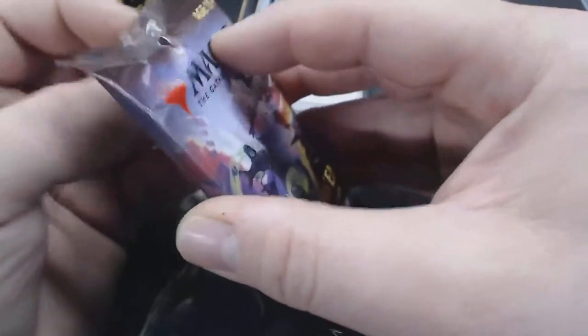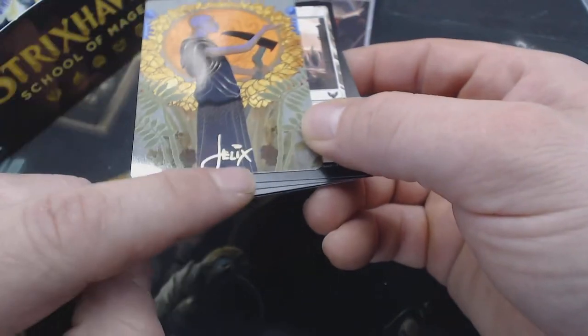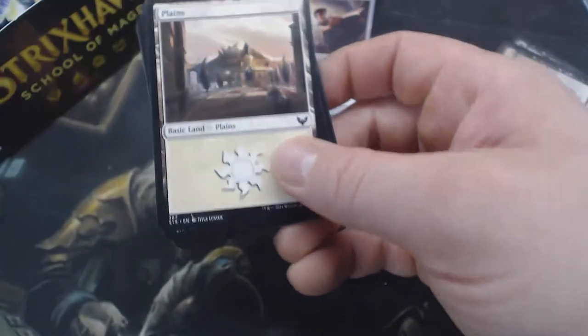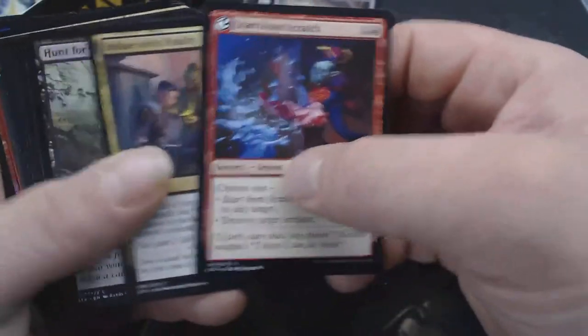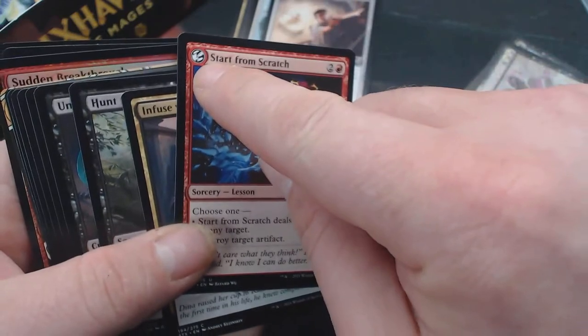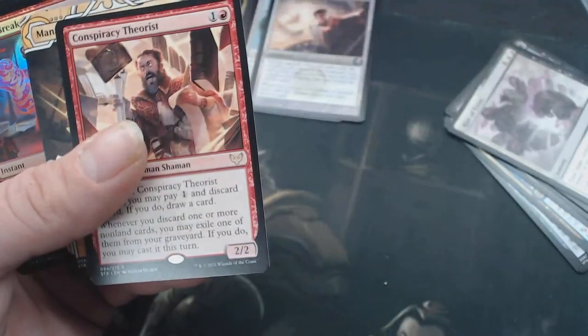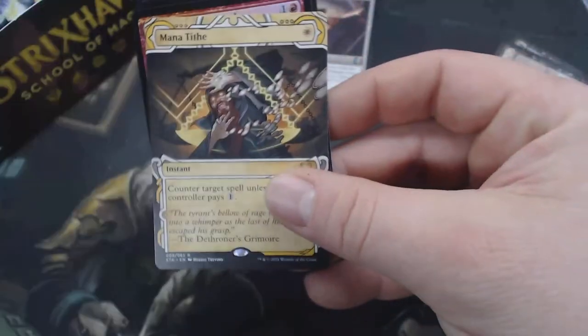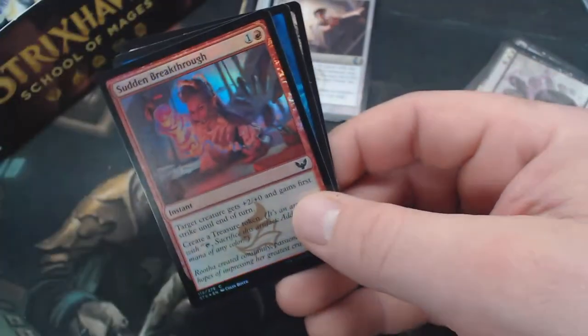I don't know the rate that foil archives are supposed to show up at. Ooh, that is the Gold Stamp Autograph. Start from Scratch is our Lesson. Do all the Lessons have it? I guess they do and I just haven't noticed it. We have a Conspiracy Theorist — been there. Mana Ties — that's nice. A Sudden Breakthrough. Of course, our Token.